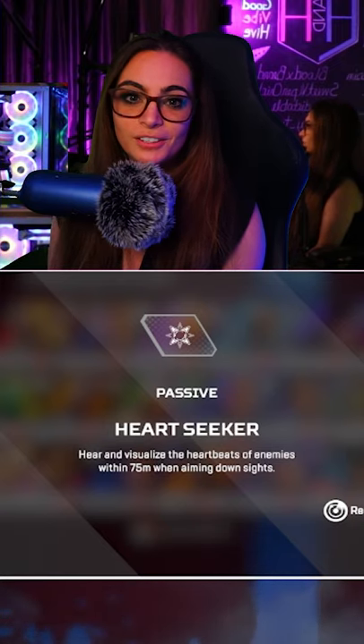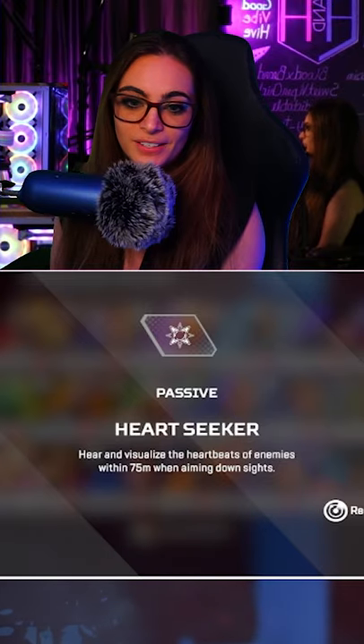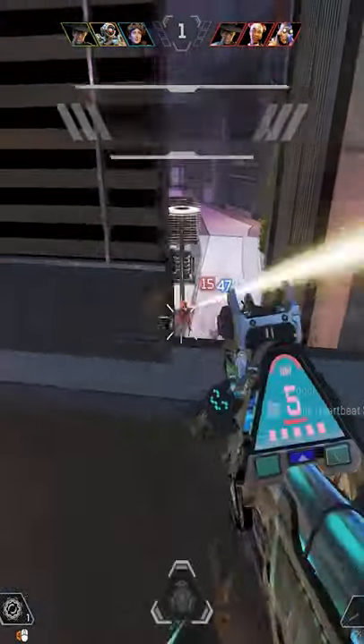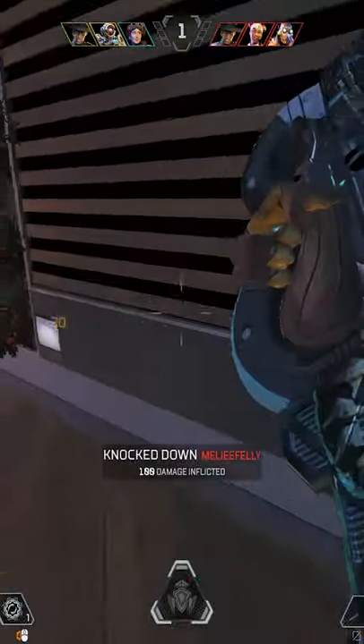All right, guys, everything you need to know about Seer right now — going to try to make this quick. Seer's passive is absolutely amazing. It's called the Heart Seeker: hear and visualize the heartbeats of enemies within 75 meters when aiming down the sights.